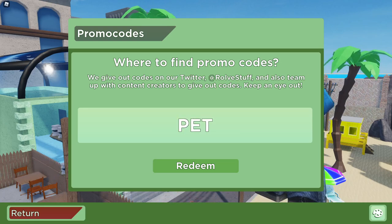The next code is going to be 'PET' — P-E-T, all caps. Make sure you type it the same exact way or it's not going to work. Let's go ahead and redeem this code — it's a working code as well. Next code is going to be 'ANNA.' It's a working code — let's go ahead and redeem this for ourselves.